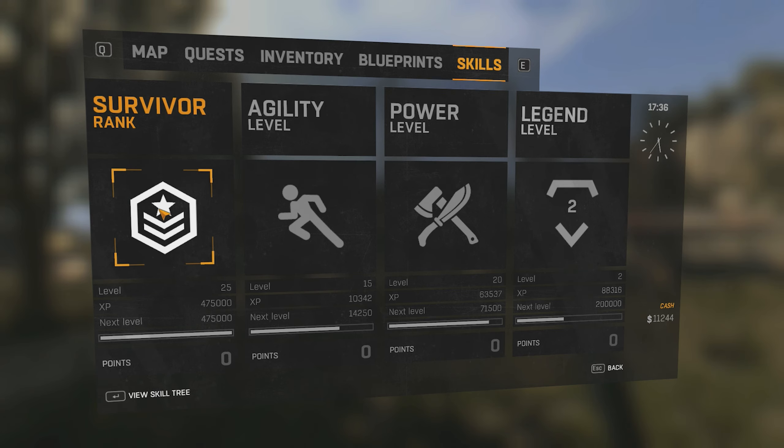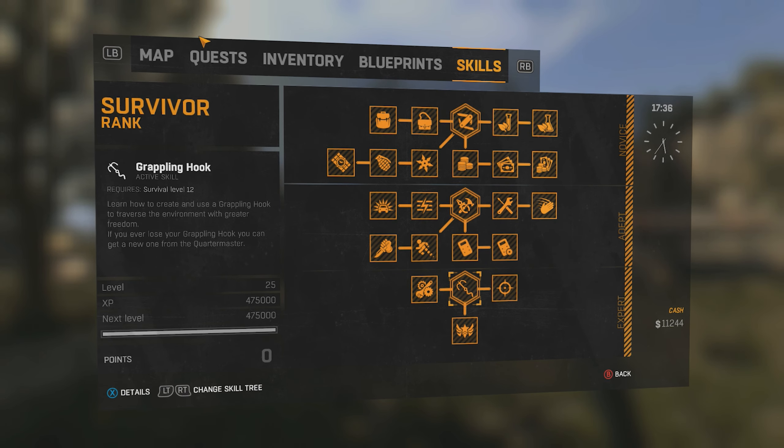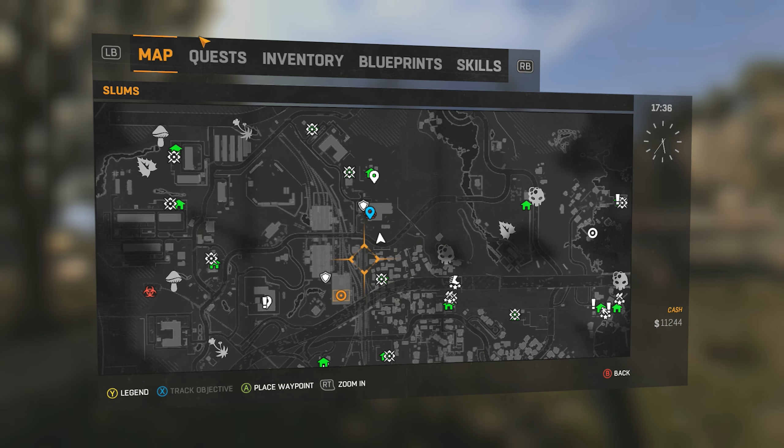It is under your survivor rank, so when you press select and pull up your map, quests, and inventories, go all the way over to your skills and click on your survivor rank. You will see it down here at the bottom where my cursor is. It only takes level 12, but getting to level 12 survivor rank can take quite some gameplay. So I'm going to show you the easiest way to get this.